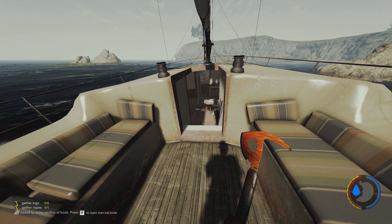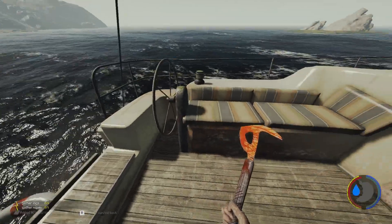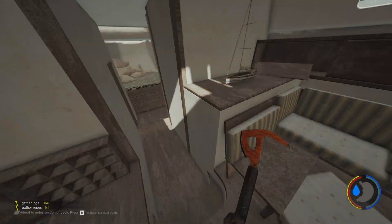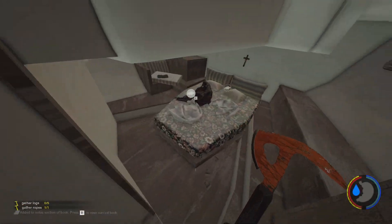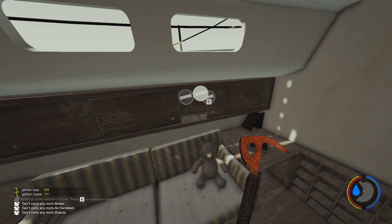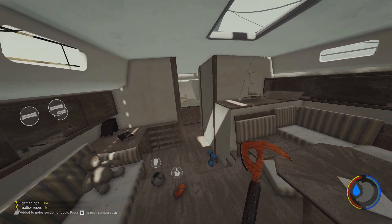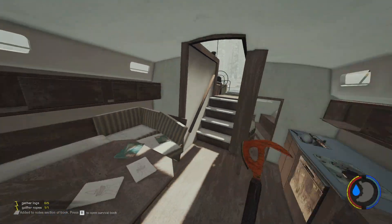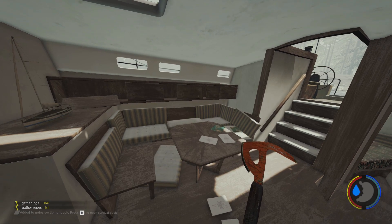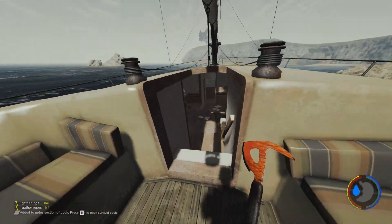They've fixed the story items replenishing on the yacht even after the player has collected them. Normally there was a magazine, a Virginia photo, and other stuff laying around — but now they've all gone. Story items now don't respawn after the player has collected them, which is a really cool fix. They've also fixed a stretched texture in the yacht salon, though it's hard to show without before and after photos.